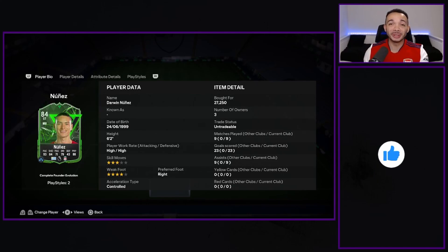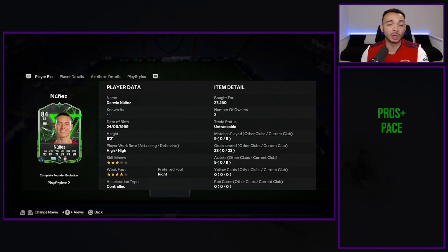If you enjoyed the video please give it a quick like. What do you think of Darwin Nunez — should you complete the founder evolution? Yes, if you're thinking about it go ahead. He is a top striker at the start of the game. The only other option is Timo Werner, also a viable option, but I think if you do Darwin Nunez with a Premier League team, you won't have any regrets.